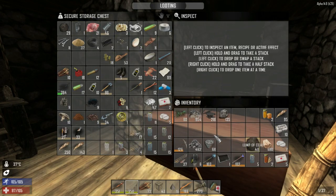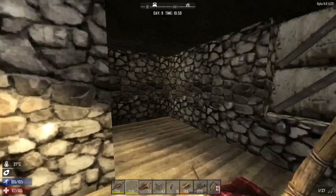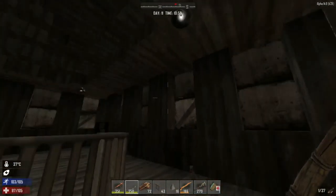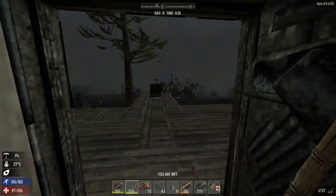I'm just doing a quick inventory check. I know you guys don't want to see inventory management, but that is part of the game. As soon as that stuff crafts — I need to stay near the base because of temperature. I'm at 37 inside the house.